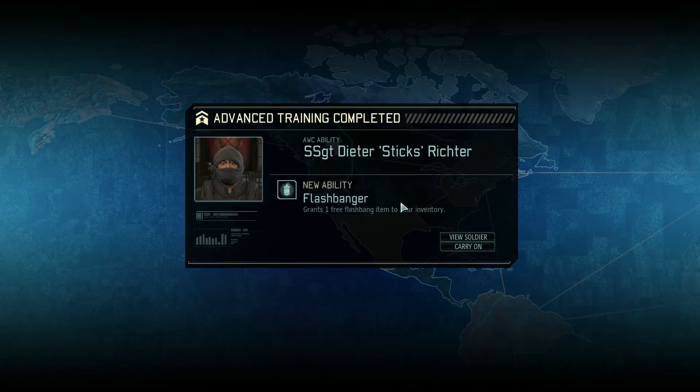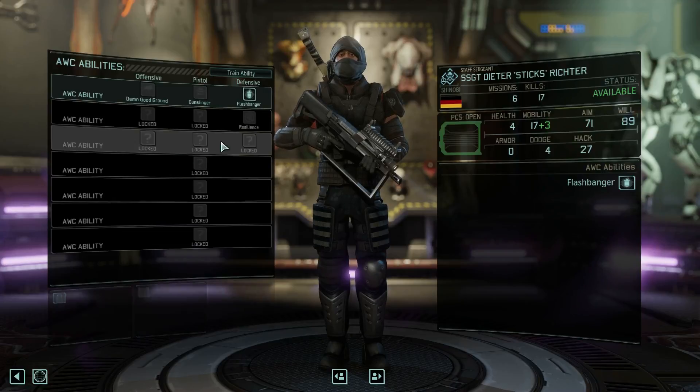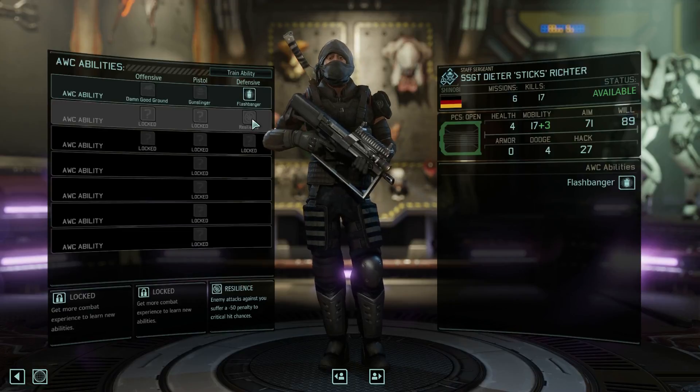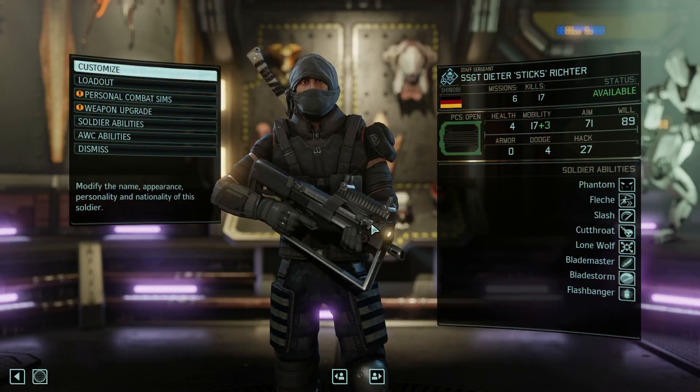We've made contact and Dieter finished Flashbanger. Awesome. So what's next in his tree? After Flashbanger, he has access to Resilience, which is minus to crit. So that's pretty good — not gonna lie, it's pretty good.